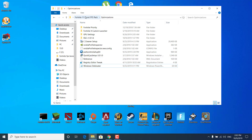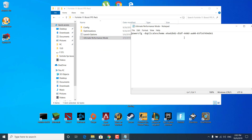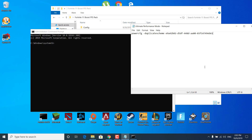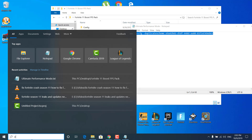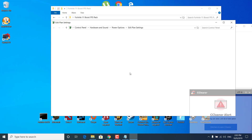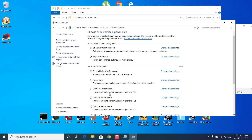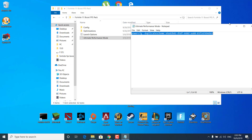The next step is to go back to the Fortnite 11 Boost FPS Pack and open the Ultimate Performance Mode. Once you open it, click on the search bar, type Edit Power Plan and open it. Click on Power Options and select the Ultimate Performance Mode from the list. Once selected, you can close the Power Options and close the Notepad file.